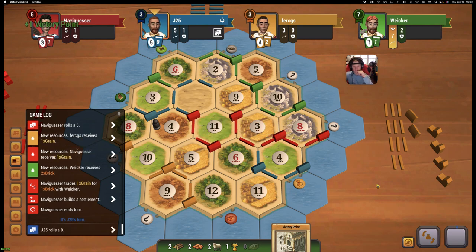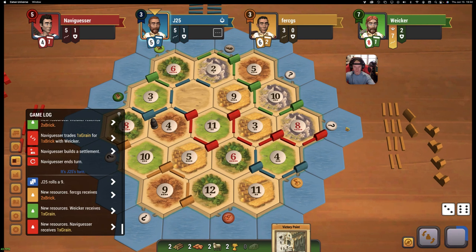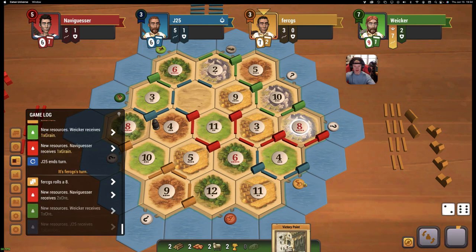It only gives him the settlement. Wood for brick? No. We do have eight cards, so we might have to ditch half. I'd love to see an eight and then a ten. Or even just two tens. Nice — gives us a dev card after the settlement.